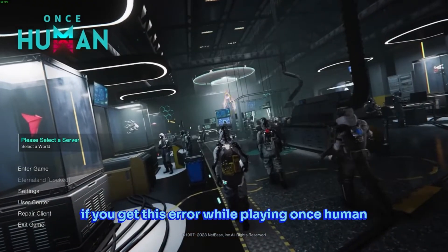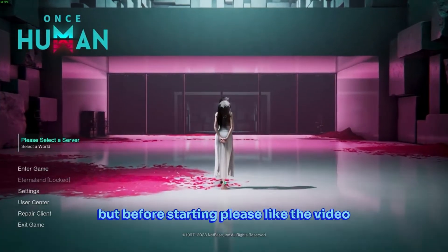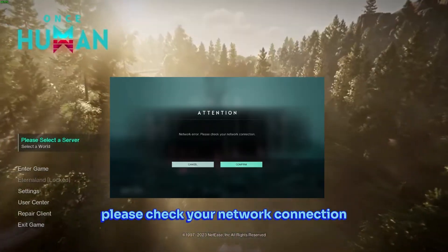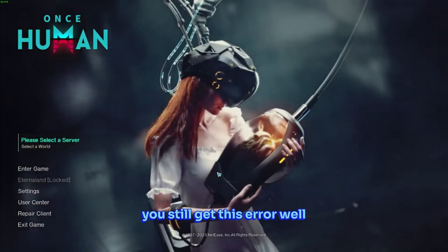If you get this error while playing Once Human, I will tell you how to fix it in this video. But before starting, please like the video so we can help anybody getting this error. The error says: Network Error, please check your network connection. Even with having the fastest network speeds, you still get this error.